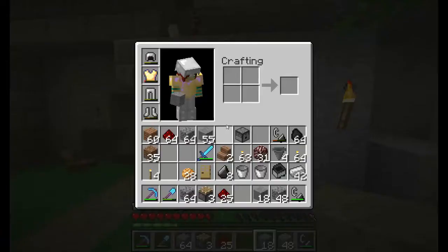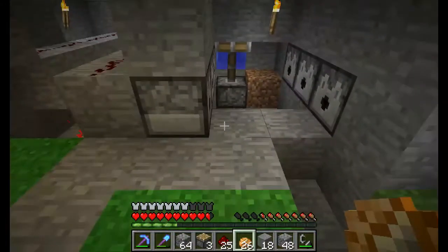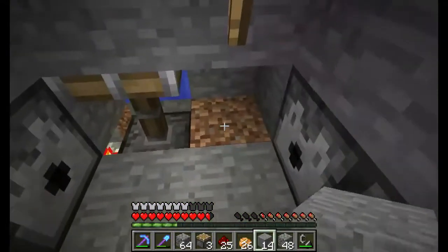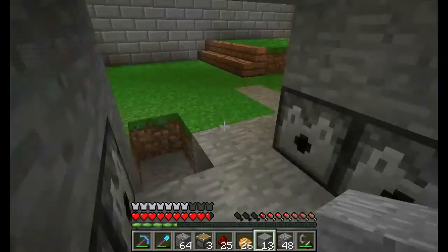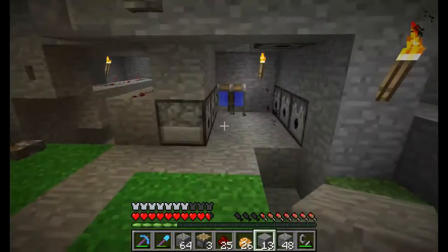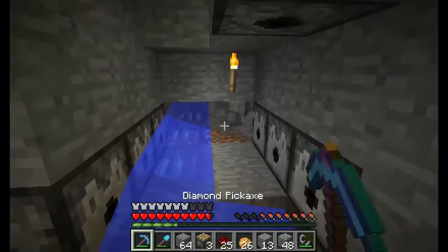I've got my water system all set up. I've got these two sticky pistons, which are going to have the hoppers underneath them. Hopefully this won't create an issue with chickens running through — it shouldn't though, because the water will come out as soon as... what'll happen is I'll hit the button for the lava to come out, that'll start cooking the chickens, then we'll engage this. There will be two hoppers down here and the water will run free.